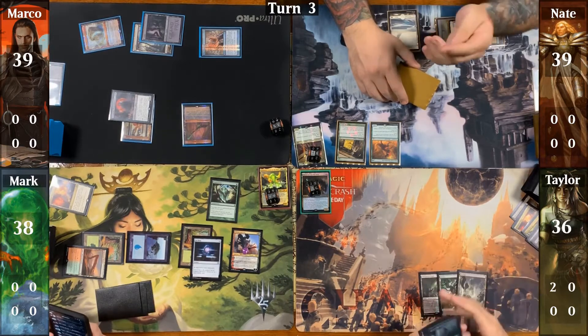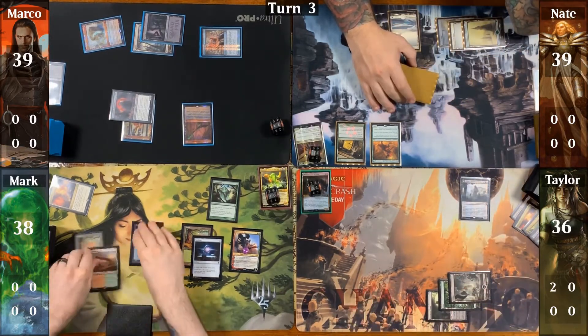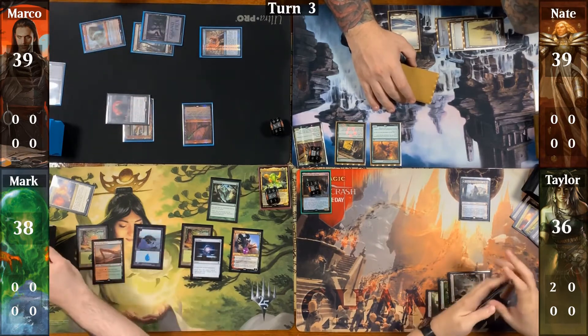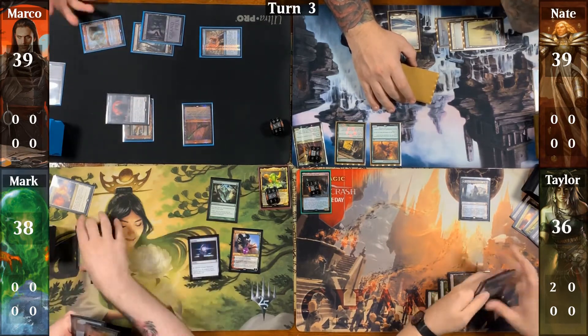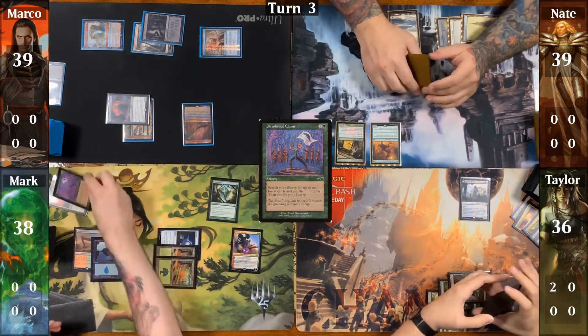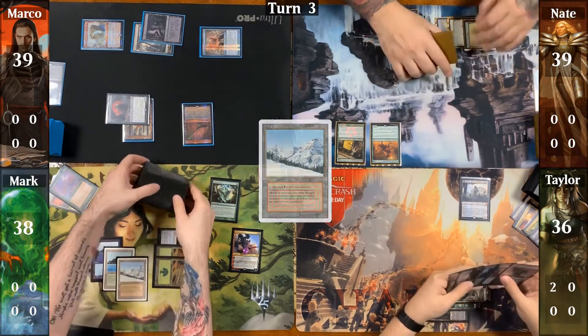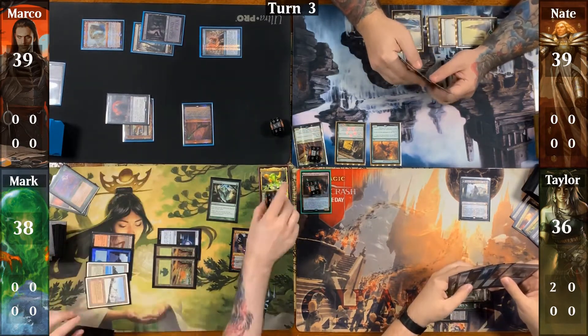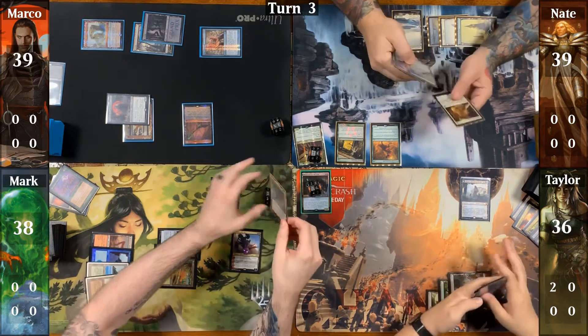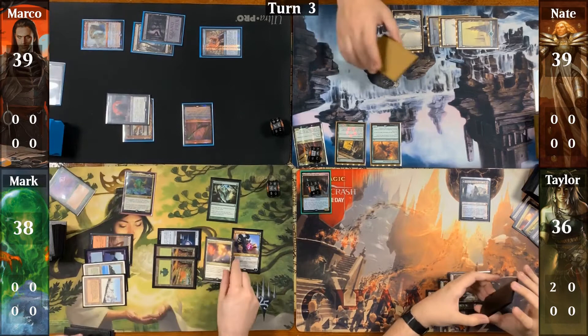Taylor drops a Swamp and follows it up with a Liliana Heretical Healer. Marco untaps and draws for turn. He casts a Skyshroud Claim and grabs a Tropical Island and a Taiga, then follows up by casting his commander Omnath, Locus of the Royal.